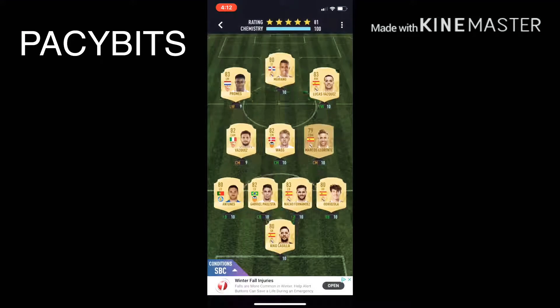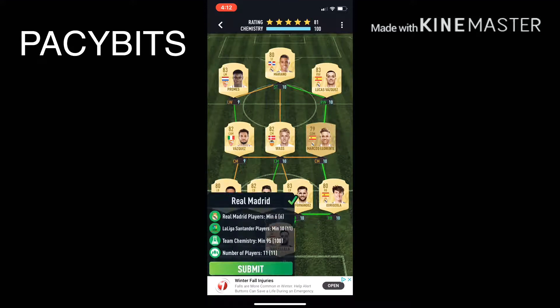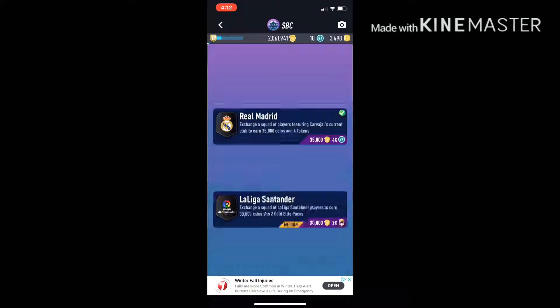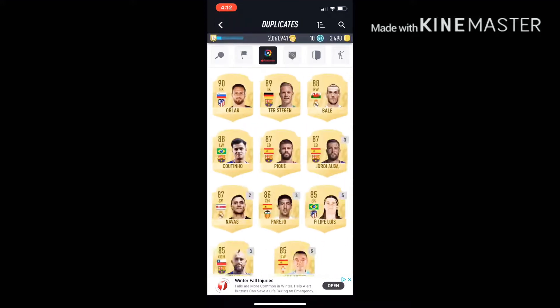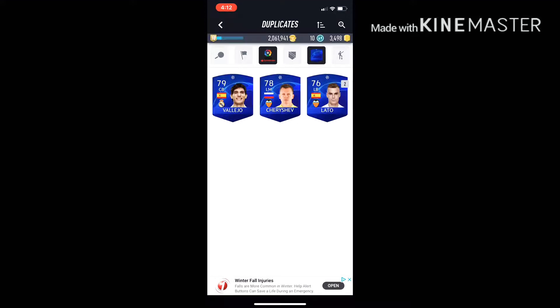It's going to be very easy to do. Right here, you just need 11 players from La Liga, and a couple of players from Real Madrid — that's about 35k for those. For the La Liga requirement, you need two ECL cards, and if you don't have that one left back, I suggest using someone else.